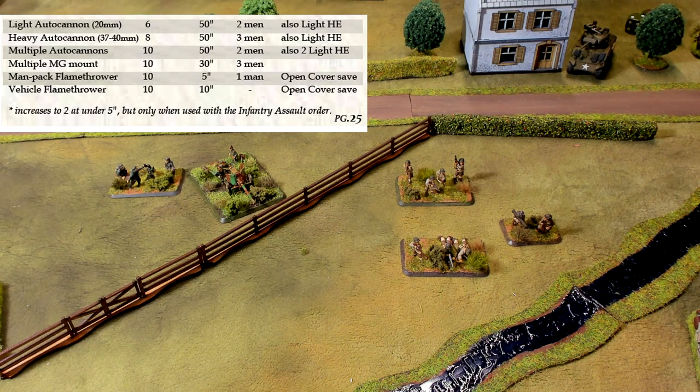Heavier auto cannons — the 37mm used by the Germans and the 40mm used by the British and Americans — have incendiary rounds, a lower rate of fire but harder hitting impact. They have a rate of fire of eight and a maximum range of 50 inches. They can be used for suppressive fire or aimed fire with armor-piercing shells — essentially the same rules as the 20mm but with a rate of fire of eight instead of six.